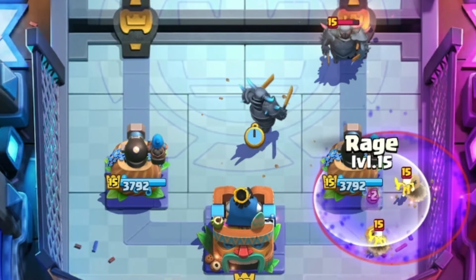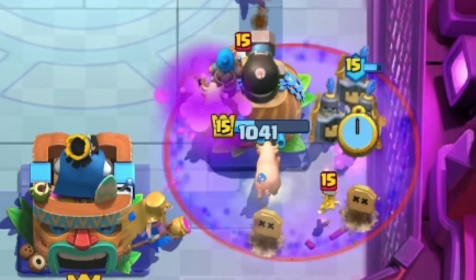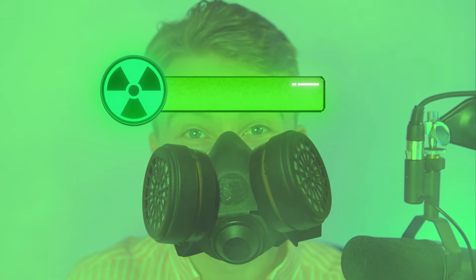And if opponents are feeling sneaky and try to charge into your Cannoneer with bait cards, you've got Mother Witch and three spells, so they're going to get sent to the Shadow Realm. This is by far one of the most toxic decks in the game, because it completely counters the P.E.K.K.A meta.